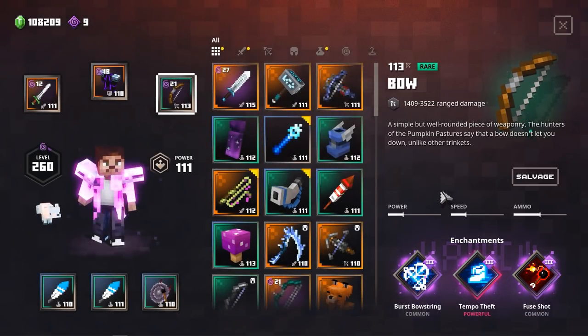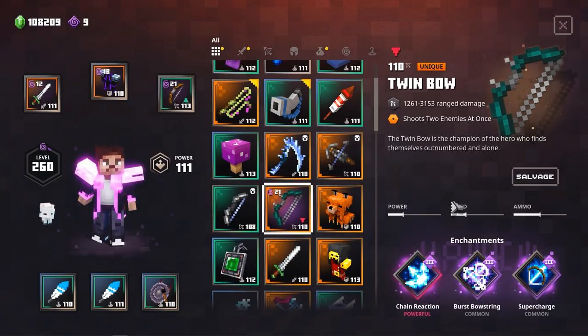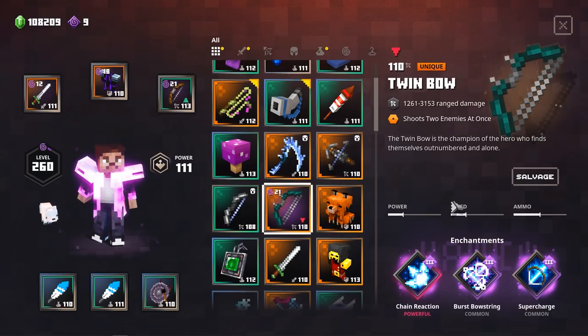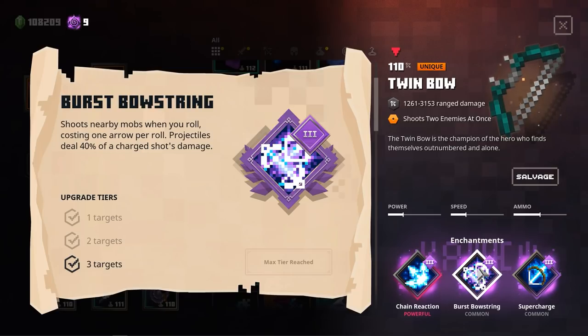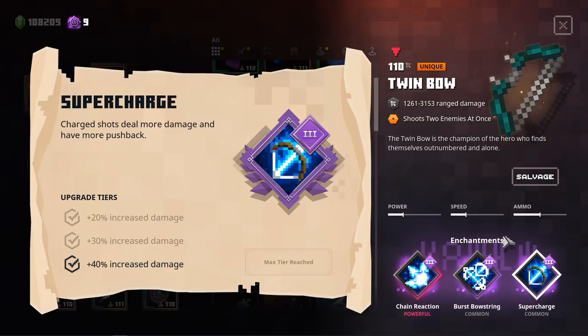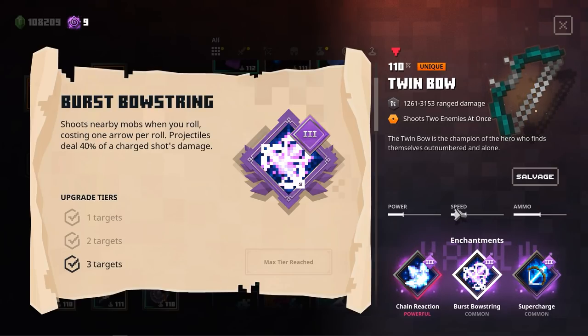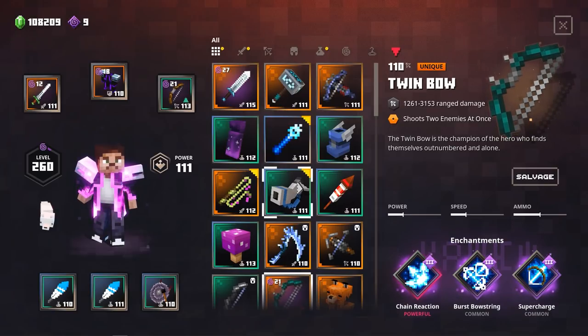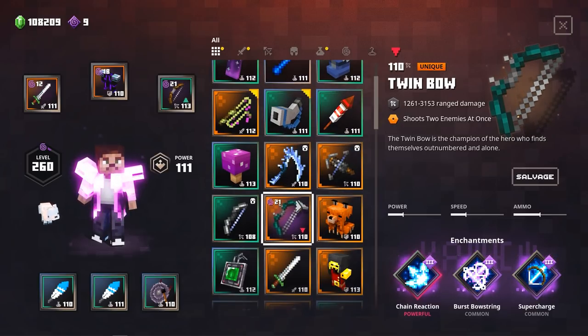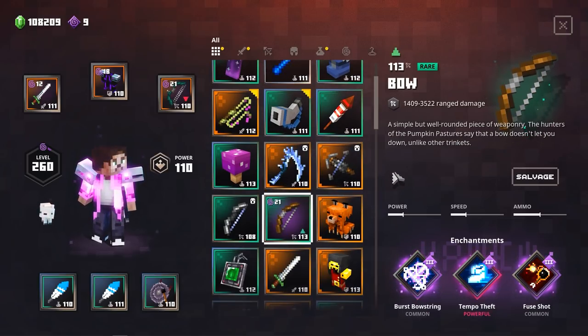It doesn't stop there, guys. You can also take another weapon — for example, the Twin Bow. This Twin Bow actually has both Chain Reaction, so the arrows will fly everywhere literally, the Burst Bowstring which shoots arrows when you roll, and also the Super Charge enchantment. I'm not 100% sure if Super Charge will contribute, but according to the Burst Bowstring it says 40% of the charged shot damage — so if you boost your charged shot damage, I think it will deal a lot more damage. So let's equip the Twin Bow and go straight into action.